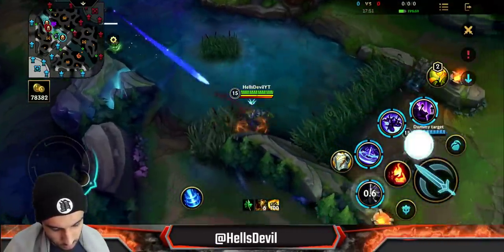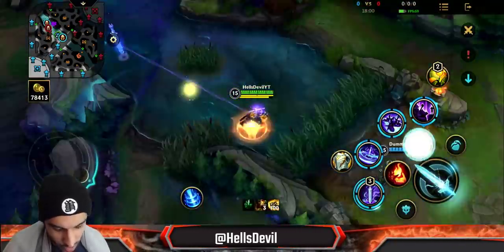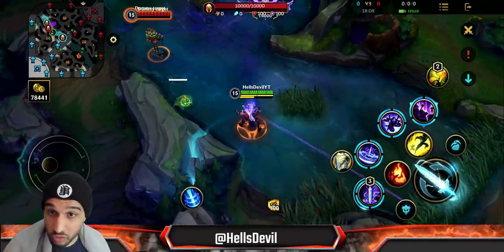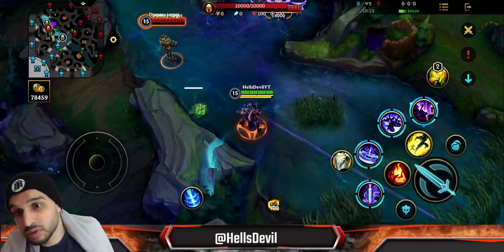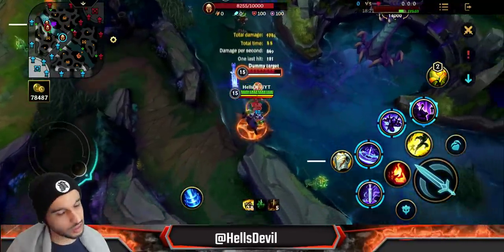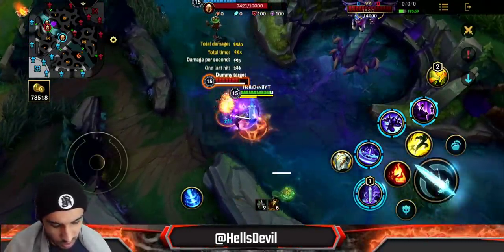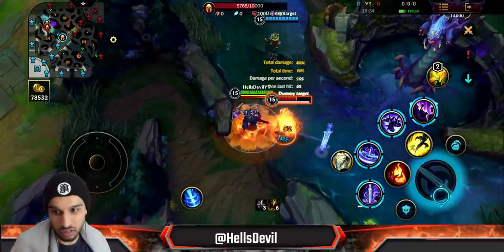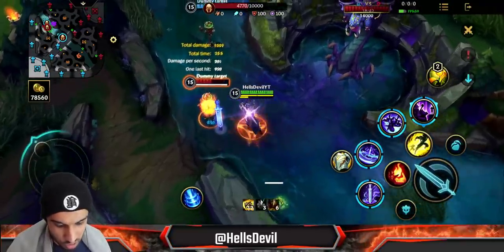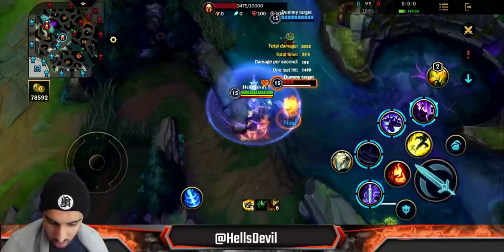For advanced combos, if your blade is really far away: first ability, then third ability dash, then flash behind the enemy, then basic attack, basic attack, basic attack. If you're really close: basic attack, first ability, basic attack, basic attack, third ability, basic attack. There are countless combo variations. Incorporate the second ability whenever the enemy uses an important basic-attack-based ability to block it.